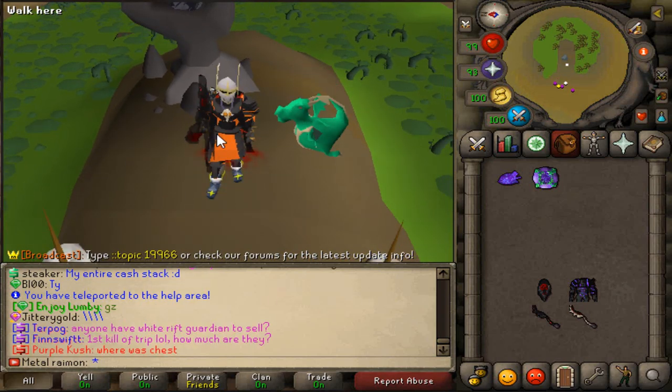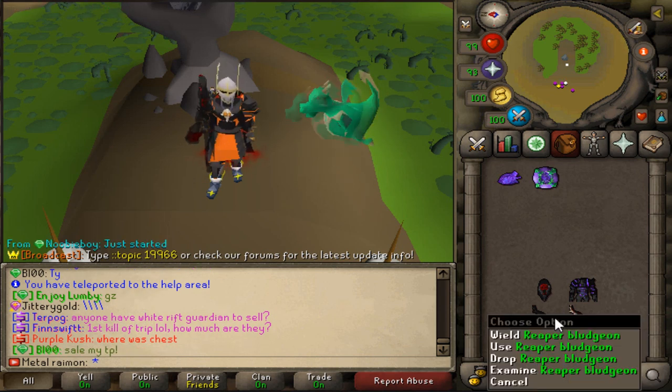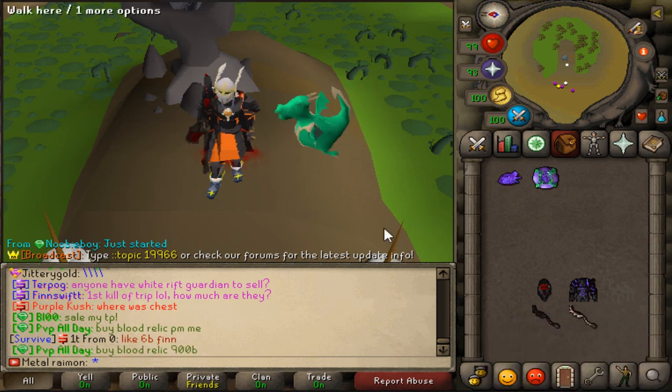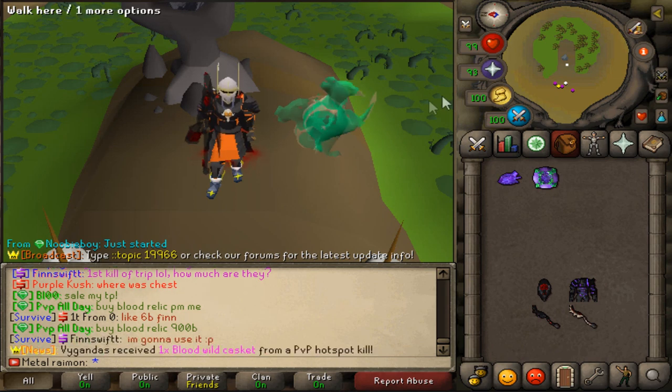What's up everyone, MetalRayman here and welcome to a brand new video! Today we'll be having a look at the brand new item, the Reaper bludgeon. We will be comparing it to multiple different things such as comparing it with the Borg pet, the Blood Reaper pet, the stats to the normal Abyssal bludgeon, what can it hit, the max hits, how the special attack works, etc.